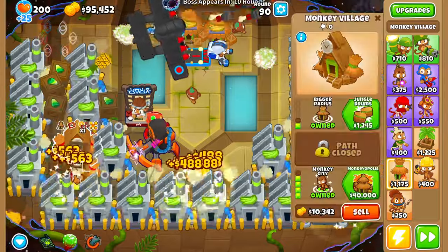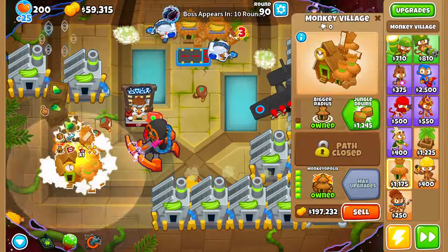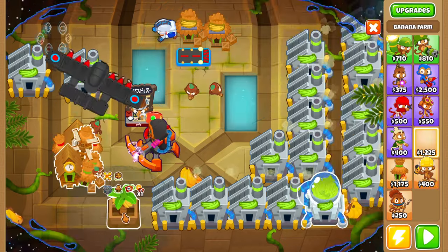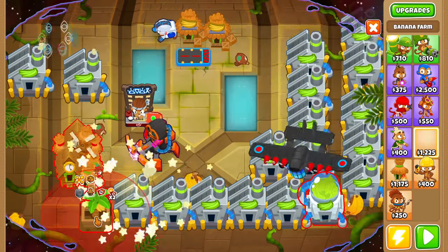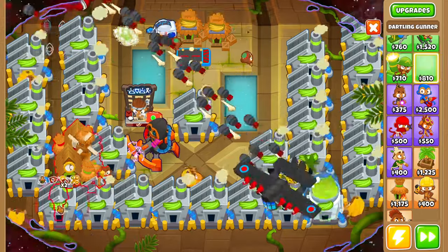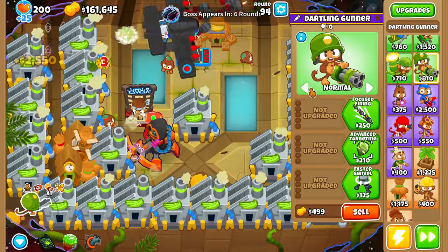As soon as we have around 60,000 we'll overclock this monkey village right here, then buy a monkey apocalypse. From this point on, we're going to rebuy all the farms we sacrificed to the monkey apocalypse and continue farming until we fill up the majority of the map with banana farms. Round 93, we've bought all the banana farms we need.